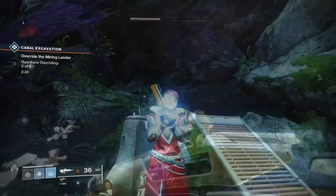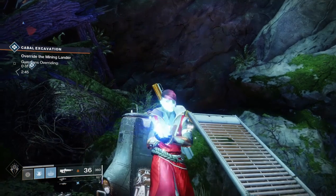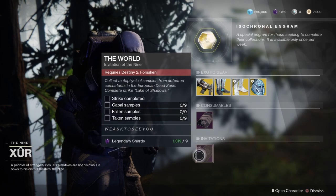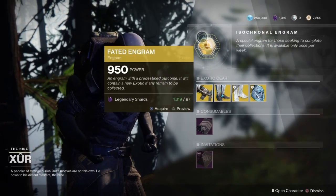We're going to hop on over here and see what Xur has for us today. As always, Xur has returned with the Five of Swords. We have the Invitation to the Nine, the Illustrious, the Luminous, and the Faded Engram.